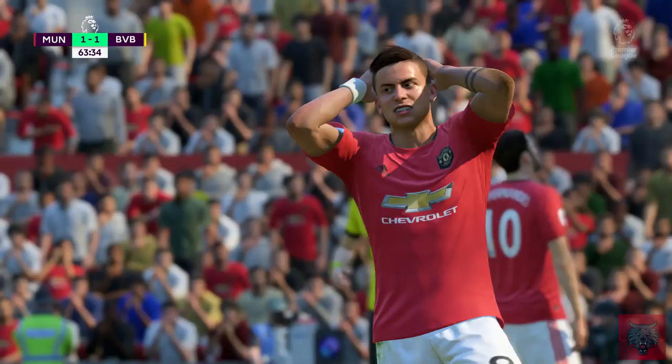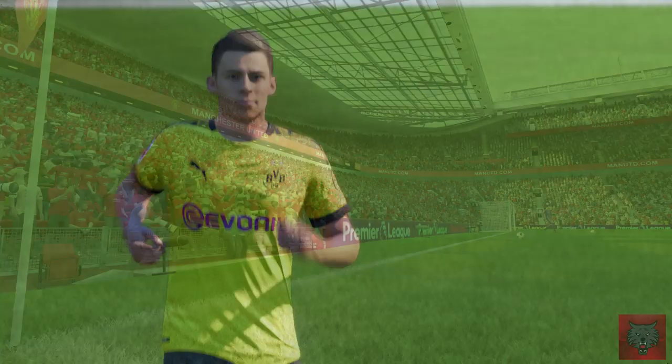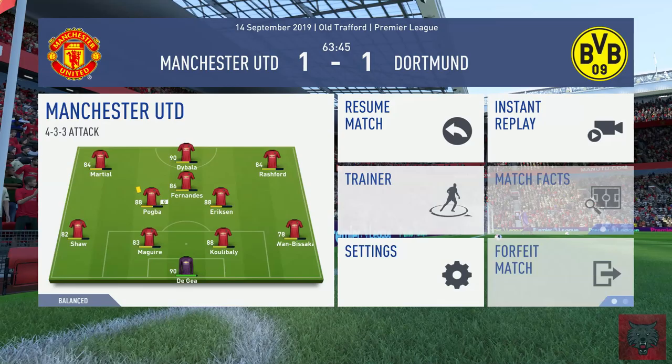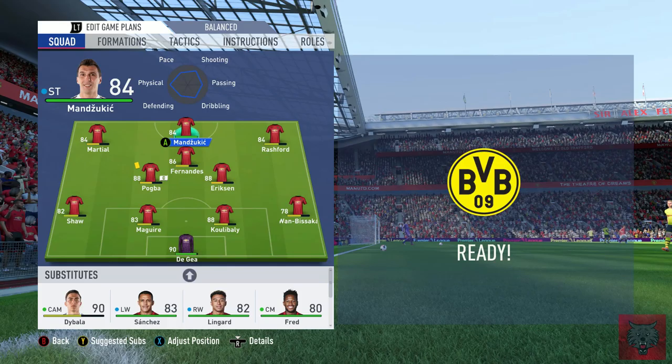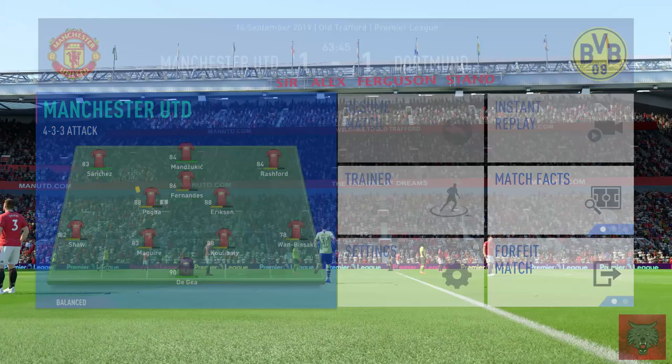A good ball in to Dybala — beats one, beats two! Dybala, you're going to be the death of me. Why have you put that so far to the right? The defense wasn't even fazed, though Berkey went out for the save. It's time to make some substitutions — Thorgan Hazard, Eden Hazard's brother, comes on. Mandzukic is coming fresh off the bench. We've got Sanchez and Jesse Lingard as well. Let's go with Sanchez and Lingard for now.